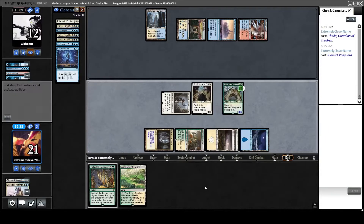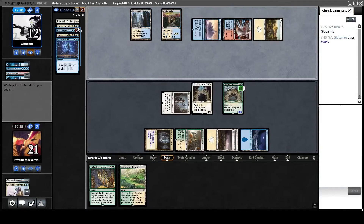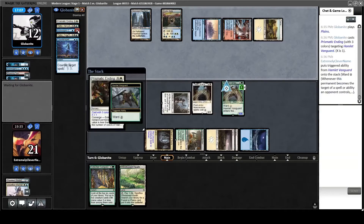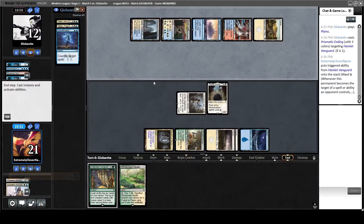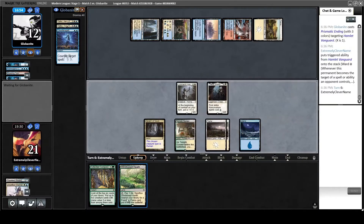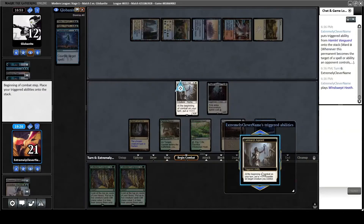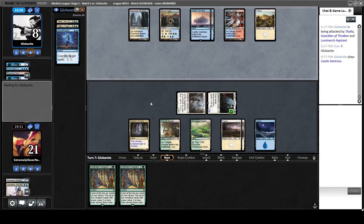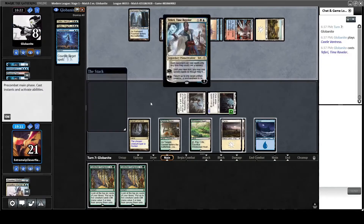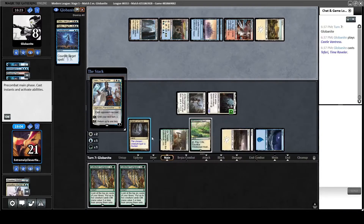My opponent has to choose — are they going to use Prismatic Ending to kill Thalia and the taxing effect, or get rid of the threat? It looks like they go for the threat. I need to be aware that my opponent can play Supreme Verdict at any moment, so I don't want to give them a chance to wipe my entire board. I just keep the pressure on, then play Collected Company on their turn. The opponent has six mana and could play a big Teferi, but surprisingly plays the small Teferi. In response, I play my Collected Company to see what I can get.